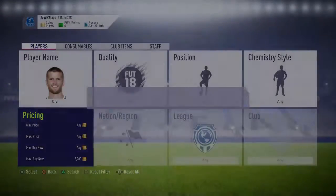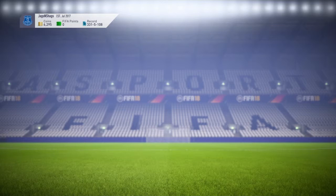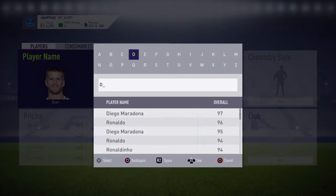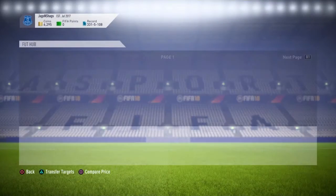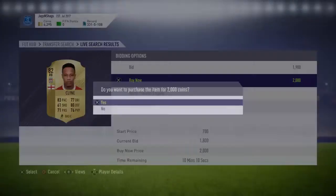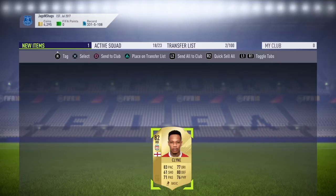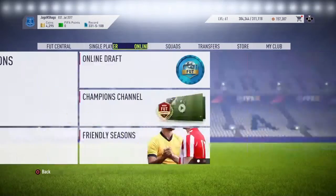I could probably buy them a bit cheaper — I'll just go on the market quickly. Let's see how low we can actually go. There was one on 2,900 originally so I'll just get that — that's Dier sorted. Now I just need to get Klein. I don't know how much Klein is to be honest. Two grand — that's all right, I'll pay that. Brilliant, sorted.